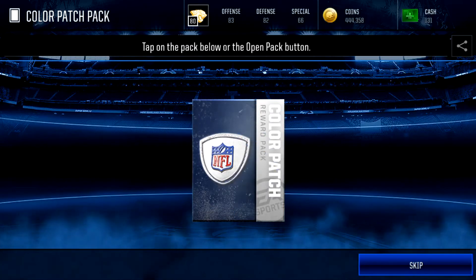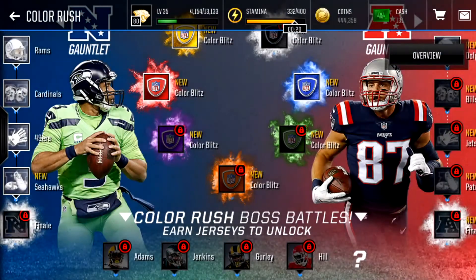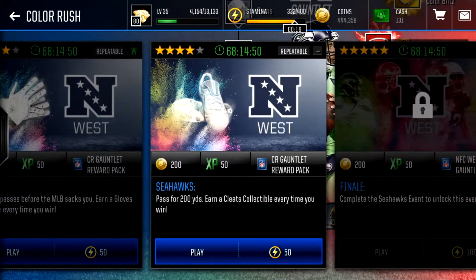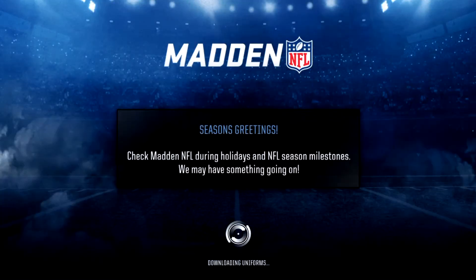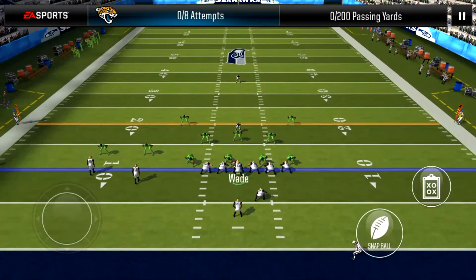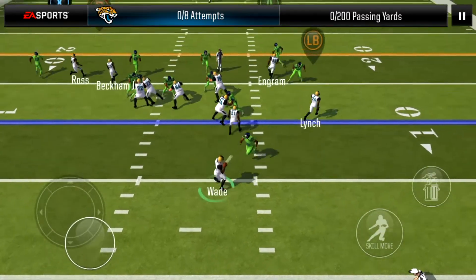We also get a color patch pack — and it's purple, so that's probably for the Ravens or the Vikings. Next up, the Seahawks event: pass for 200 yards. Let's keep the grind going. I haven't been recording lately. Look at these ugly lime green Color Rush uniforms — but just for you guys.